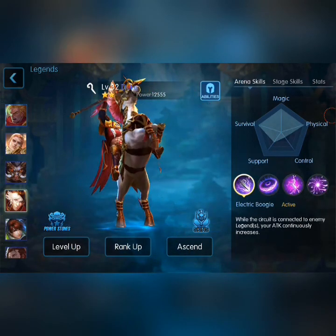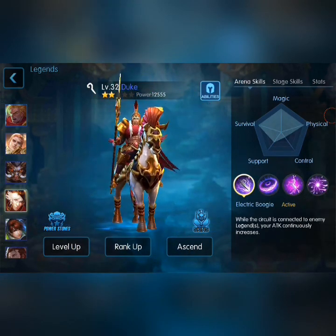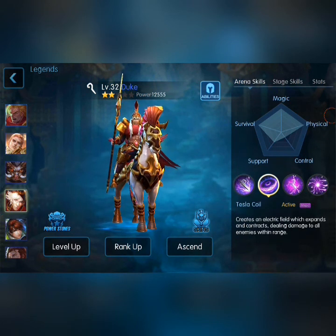Duke — I just got him recently and started using him. Pretty cool legend; three ticks of skills to use, pretty alright at end of game. For Duke, you can see here he's more suited to physical, where his skills are magical, even though they don't really mean that. Because every legend starts up with 100% magical percent rate damage until you use a build that buffs it up. So don't worry about magical attack ruins — get physical ruins and HP ruins.